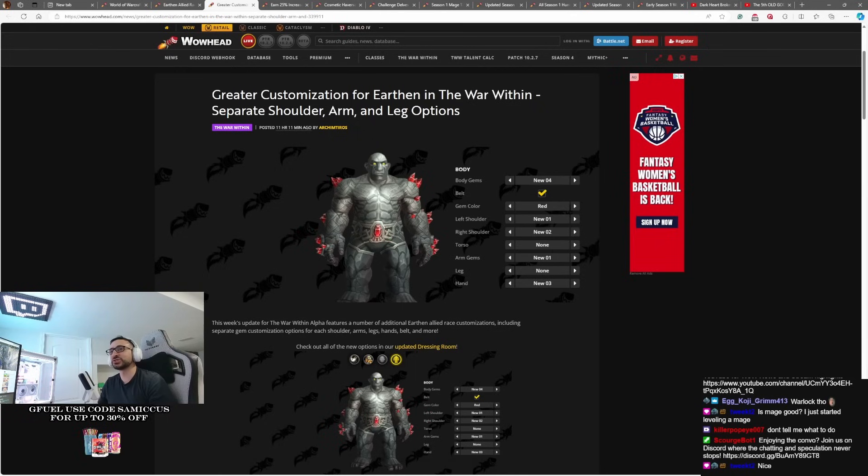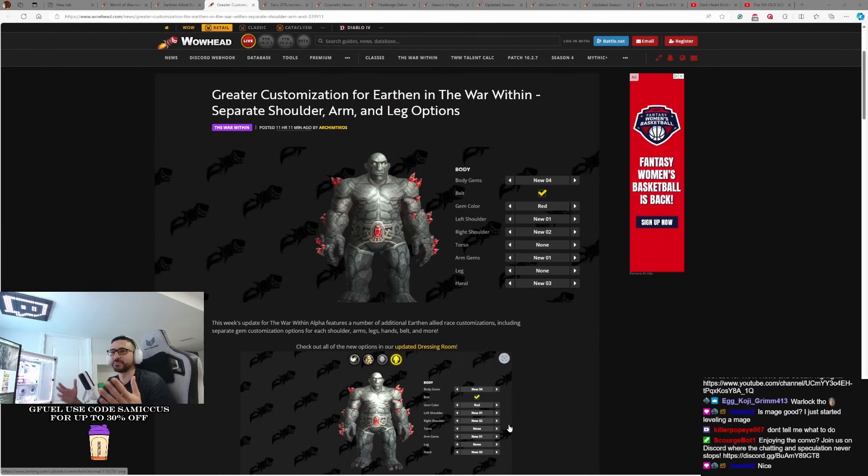You will be able to customize each shoulder when it comes to the gems — how they look, how far they stick out, how many there are, so that's pretty cool. We saw this level of customization with the Drakthyr when they came out and it was a pretty popular feature. Basically no two Drakthyr were going to look the same, there were so many different customizations. It looks like these Earthen boys are going to be the same.